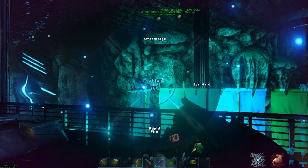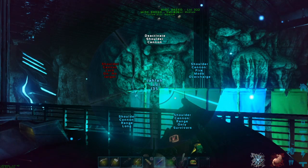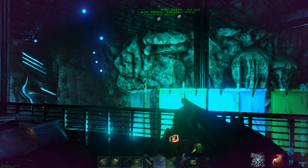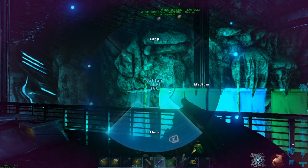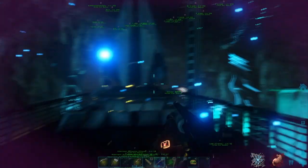You can activate and deactivate it, change the range setting - long, short, or medium - just like a turret. You can also change the power of the shot. You have Overcharged, which is like a sniper bullet - it takes longer to reload but does more DPS. You can do Rapid Fire, which shoots rapidly but does little DPS, and then Standard, which is just a normal rate of fire.